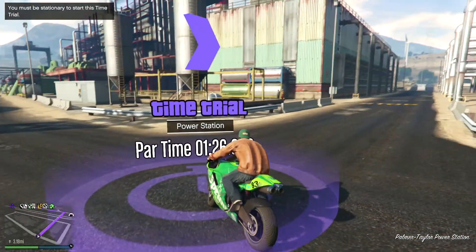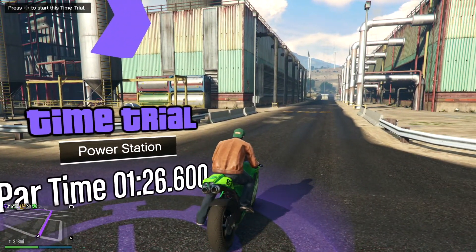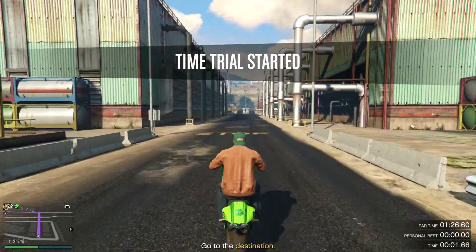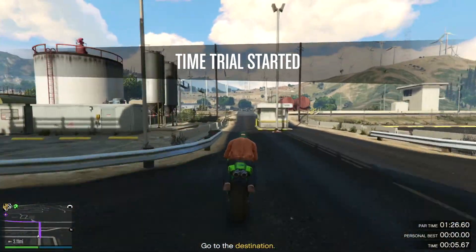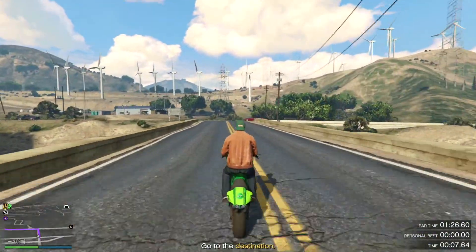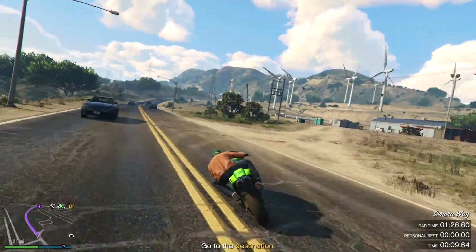In this video, I'm going to be showing you exactly how to complete this week's time trial in GTA 5 Online, which is at the power station. This is about 1 minute 26 seconds long, and it's going to take a little bit less than that, especially if you take the route that I'm going to show you right now.